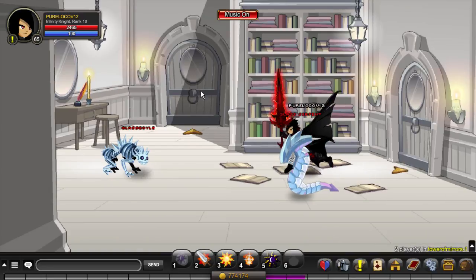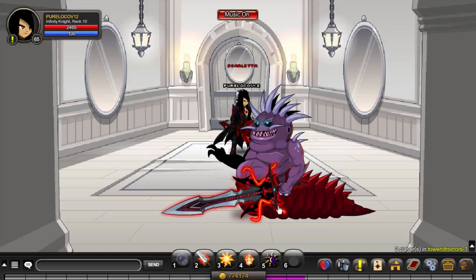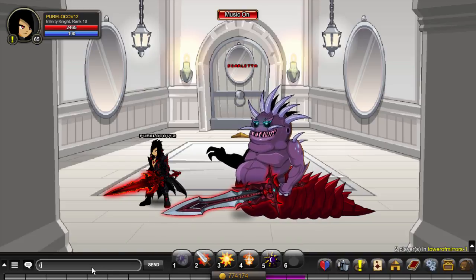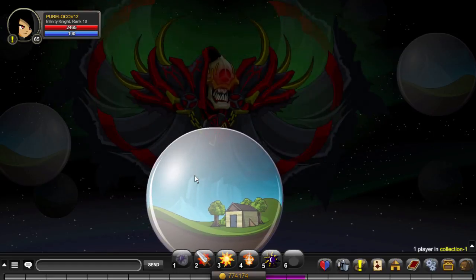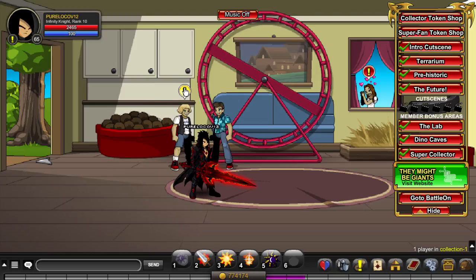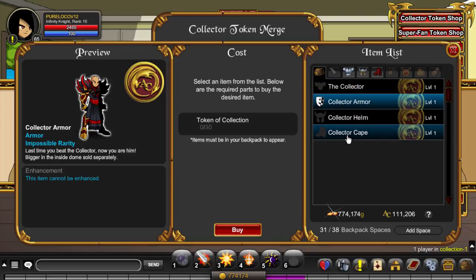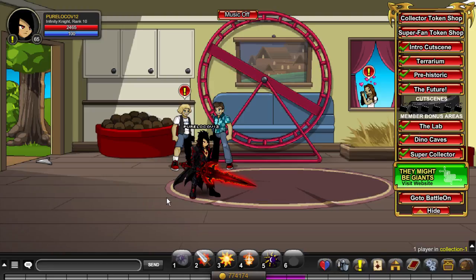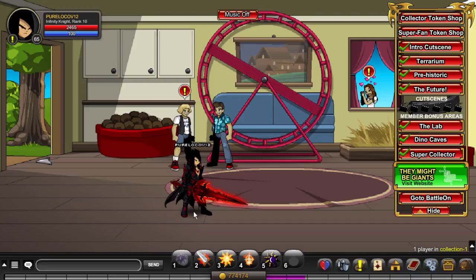The Tower of Mirrors boss is a big ugly gargoyle-looking thing. If you have some extra time, you might also want to do the Collector class. Go to slash join Collection, wait through the cutscene — you can't skip it — then click on the Collector guy. Baby Draketh will give you the quest to get the class.